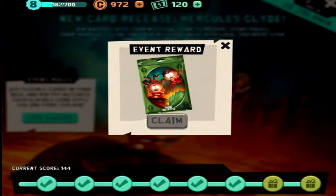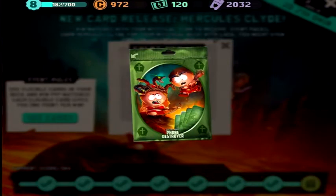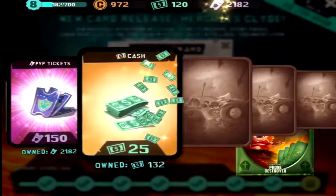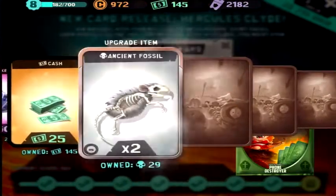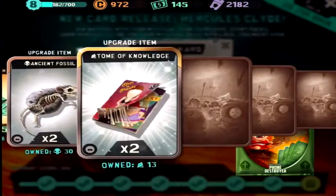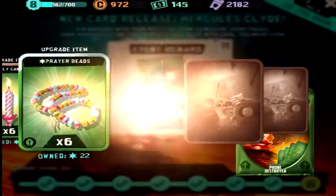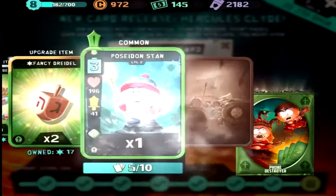Alright, pack number 7. Tickets, 25 cash, a lot of materials for Mystic.